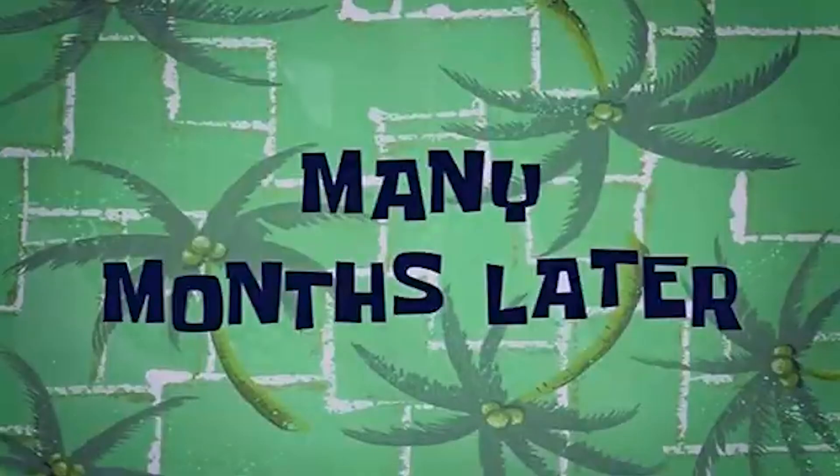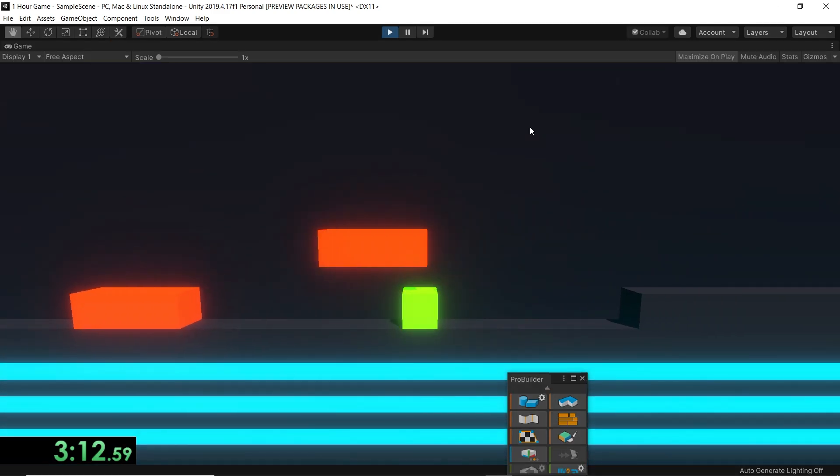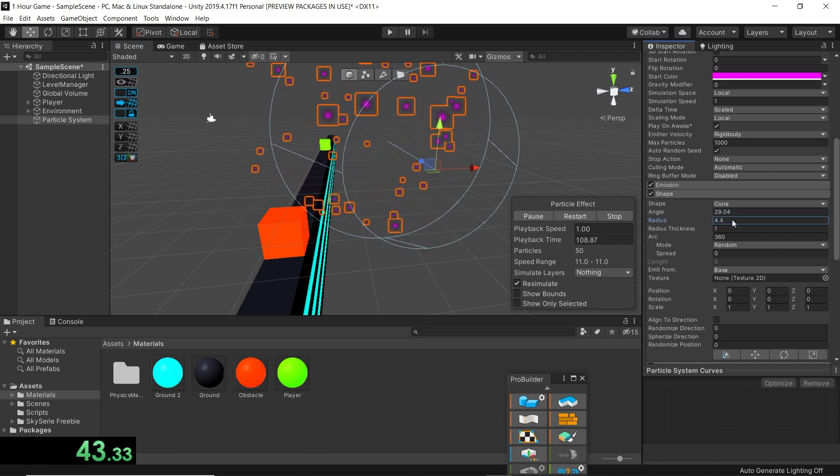The skybox took ages to import — five whole minutes — that's literally 12% of the time wasted. With 20 minutes remaining I didn't want to spend too much time on post-processing, so I just added a bit of bloom. Lastly, I made some more obstacles, removed the ugly skybox that I spent an eternity importing, and spent the final five minutes making particles and doing some final touches.